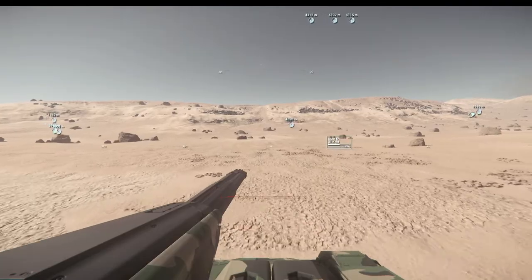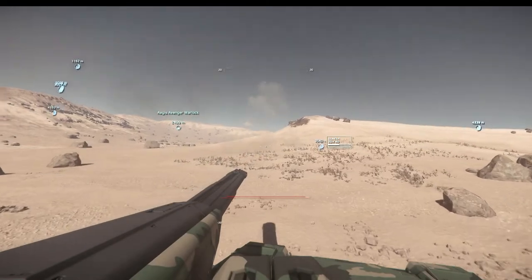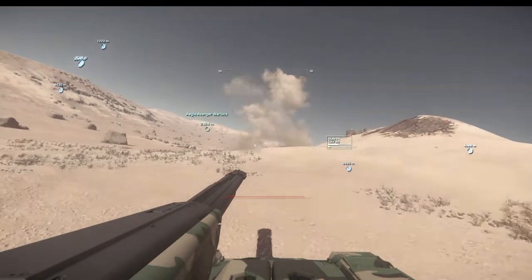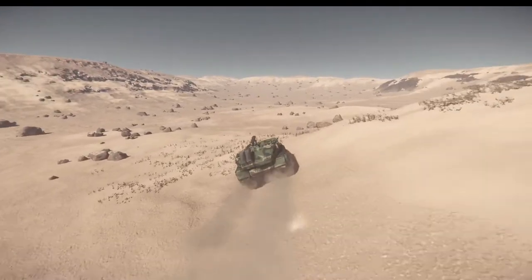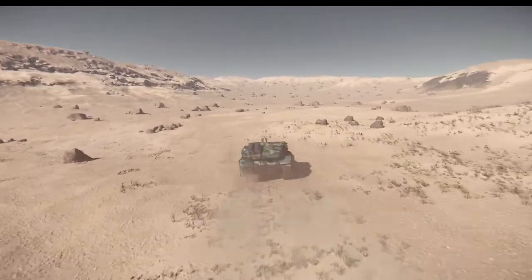Popping back into the turret, driving around, shooting, controlling the turret independently — fantastic. Back into third person. The other thing you can do in third person, which I didn't show, is that if you have head tracking and you turn on external view option under the head tracking options, you can look around in your third person camera view, which is also pretty critical.